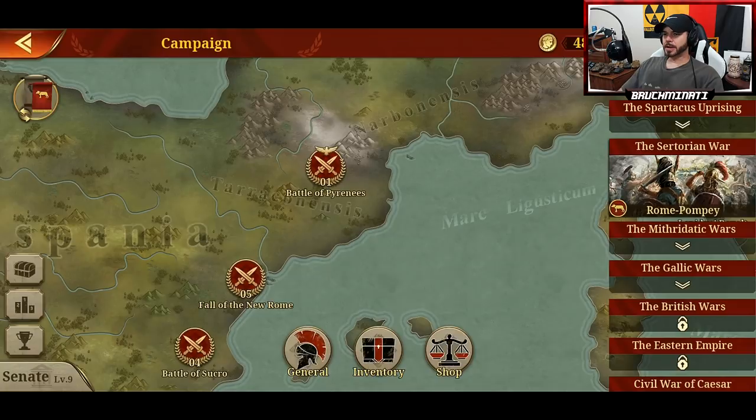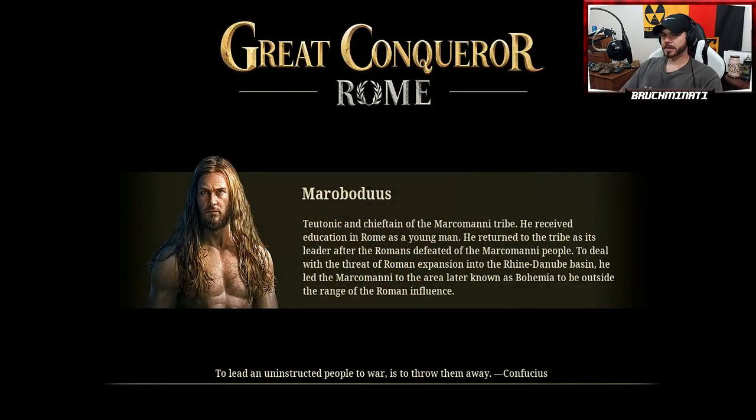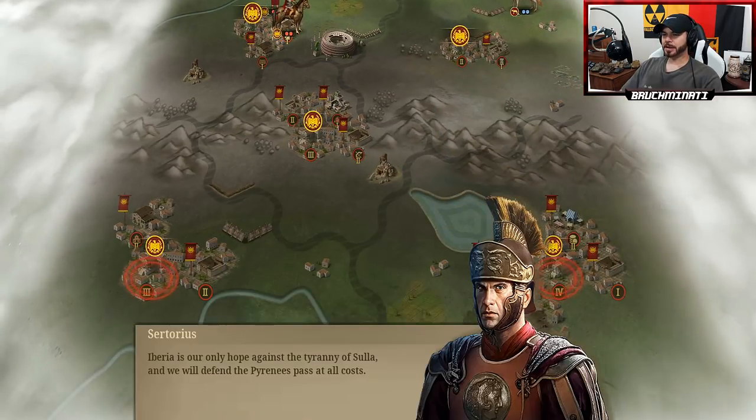So as I mentioned, Sertorian Wars, Battle of the Pyrenees. Sertorius is harboring the enemies of Rome in Iberia. Once they stand firm it would be very difficult to embark a crusade. Send troops to Mount Pyrenees immediately — as long as the pass is broken, there is no natural barrier for the rebels to rely on. Primary targets: two key plots, population no less than 25, and defeat 16 enemies. I played this a few times and could not win with a population above 25.